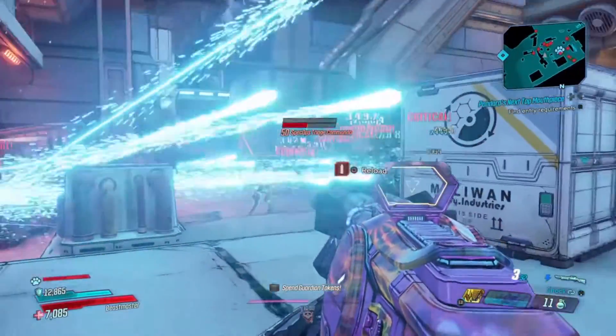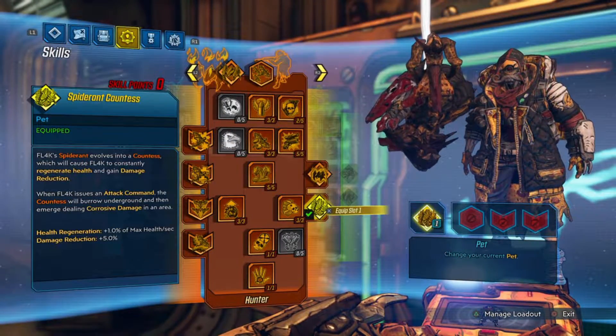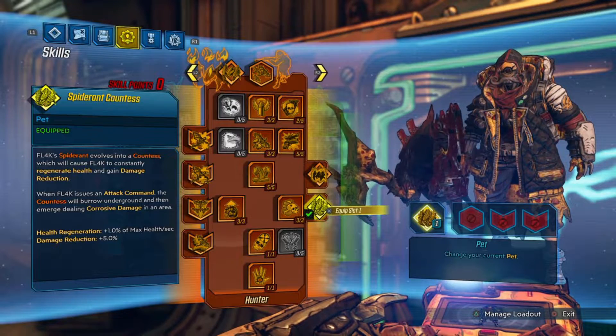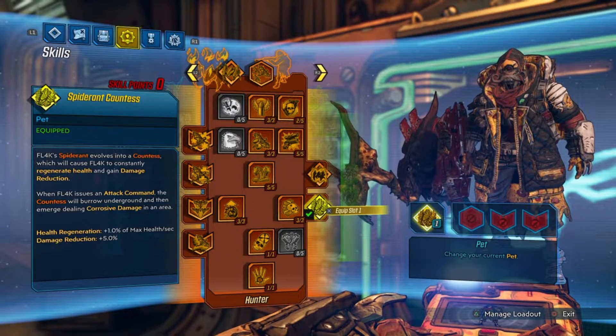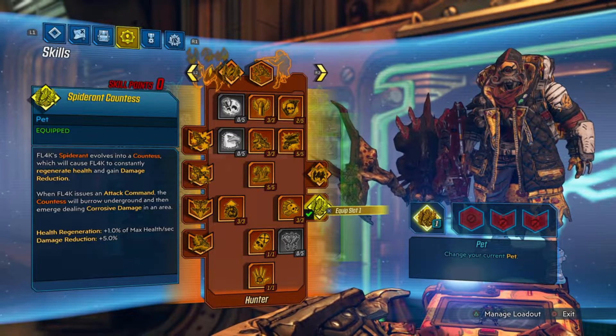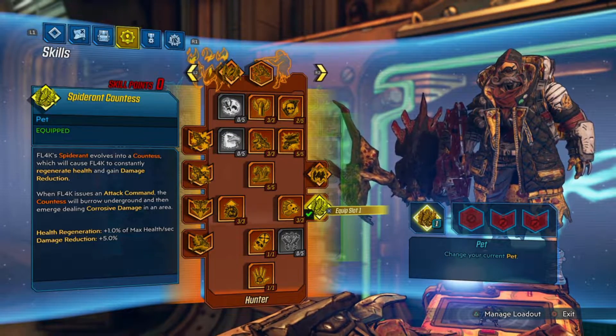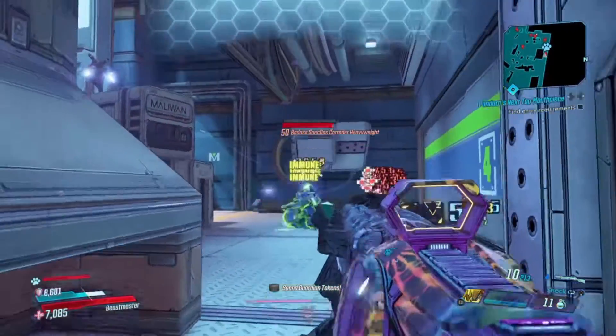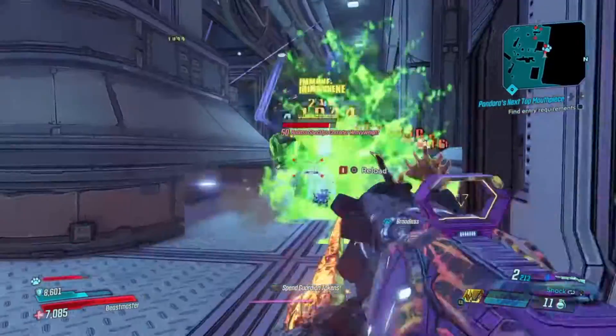For my pet I absolutely love going the Spider Ant Countess — not only because I love spider-like things — but because it gives me HP regen and, more importantly, a crazy amount of damage reduction from Barbaric Yawp. The Maliwan Takedown on Mayhem 4 difficulty is really no joke. The enemies do massive damage, and the 15% damage reduction is a major factor in what keeps me alive.